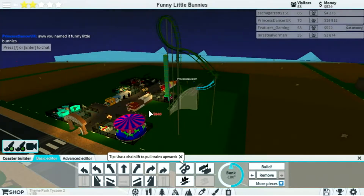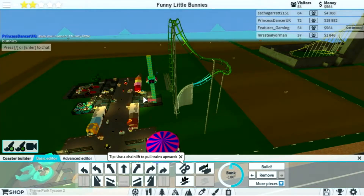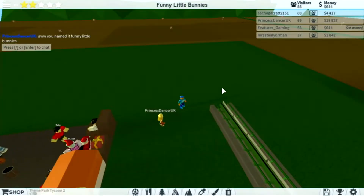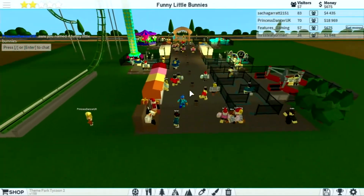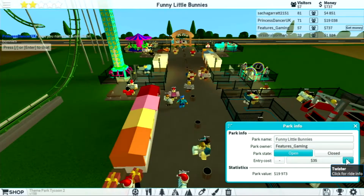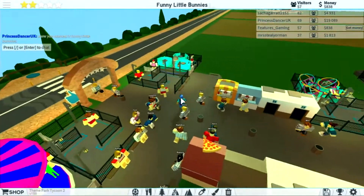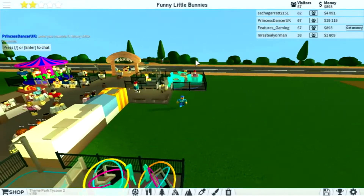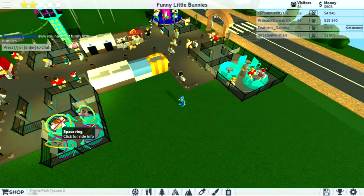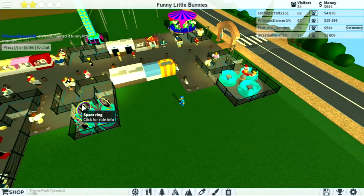We should add some scenery and then up the prices, because when you have scenery customers will actually pay more for the rides. We should also up the park entrance - we had it at $20 and now we have a lot more rides, so let's make it $40. We're going to add scenery like we did with the Twister on each ride and then up the ride prices to $7. We'll keep space rings the same for now since it's not gaining much popularity yet.